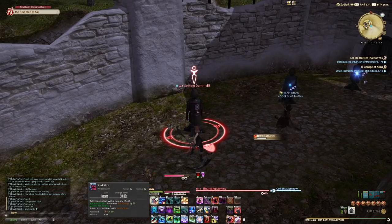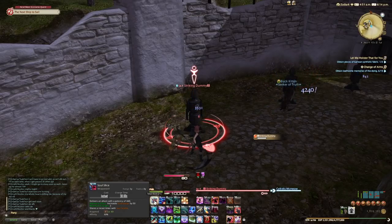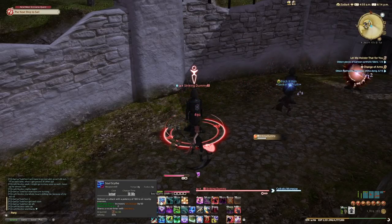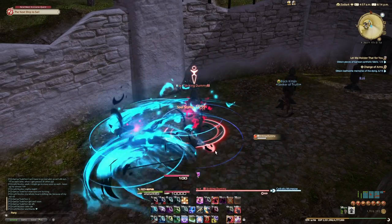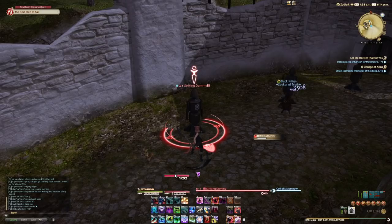We have another couple of ways to generate Soul Gauge: Soul Slice and Soul Scythe — single-target and AoE versions. These both have two charges, shared across both abilities, and they both give you 50 Soul Gauge up front. Soul Slice is a 460 potency single-target attack, and Soul Scythe is a 180 potency AoE. So these are our core ways of generating Soul Gauge.